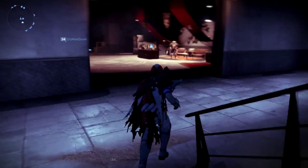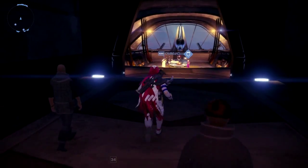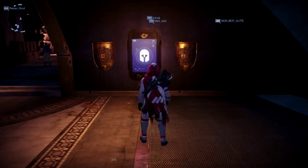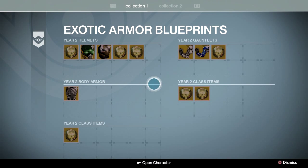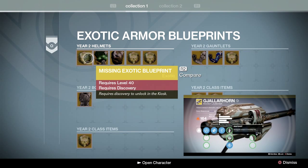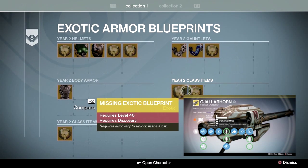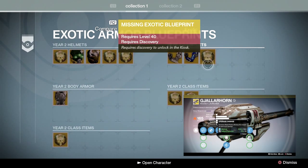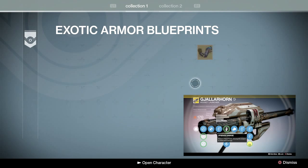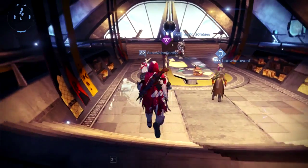First thing you really want to do is go down and see your class vendor — for me that's the hunter dude — and get our quest for our new subclasses. First, go check out the exotic kiosk. Every exotic you've ever earned that's moving on to the Taken King is in here. These are your armor blueprints; you can't access them until level 40. All your exotics that you haven't leveled up will be totally leveled up — all you've got to do is put the materials in. If you saved up your glimmer you can go ahead and level up those exotics. If you're low on glimmer, don't worry about it right now.